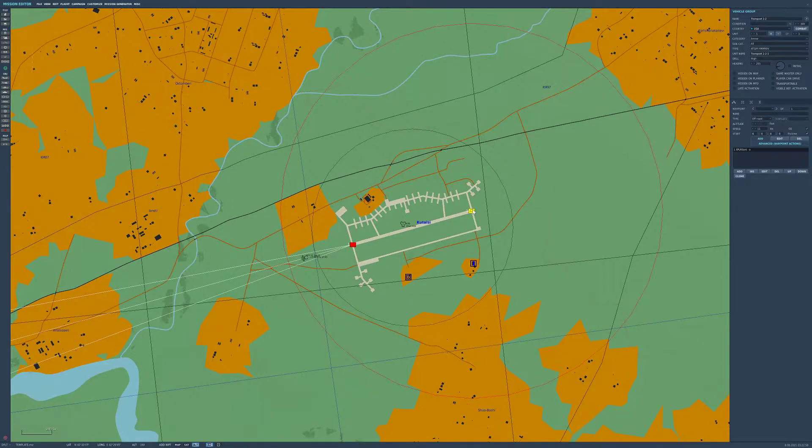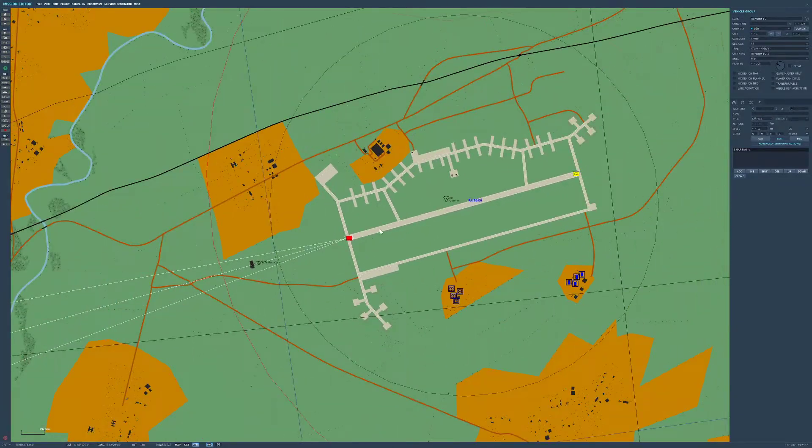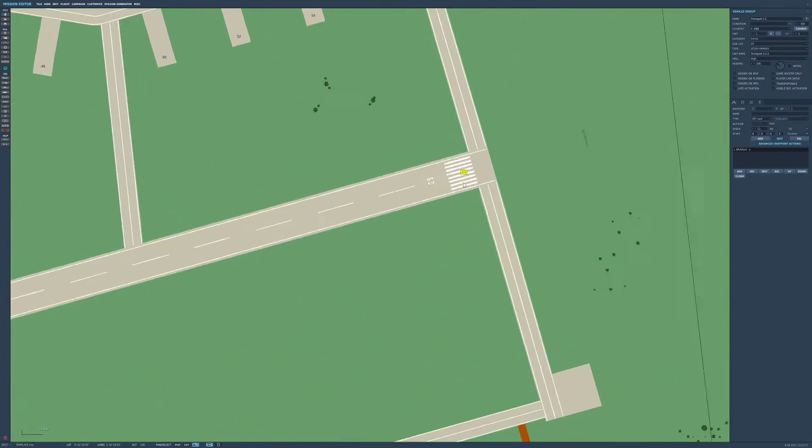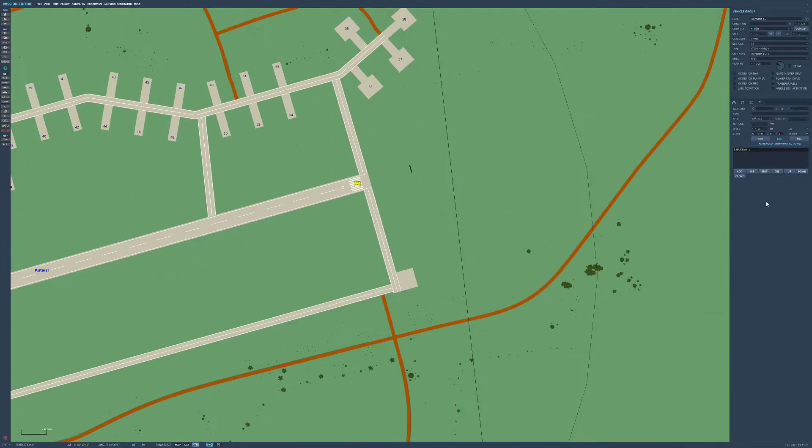You'll notice here I've got it set up — it's got this red circle around it, that's the weapons engagement zone. It doesn't need to be within the weapons engagement zone, but it does need to have good line of sight and be within a certain marked distance. It'll tell you when you set up the JTAC.